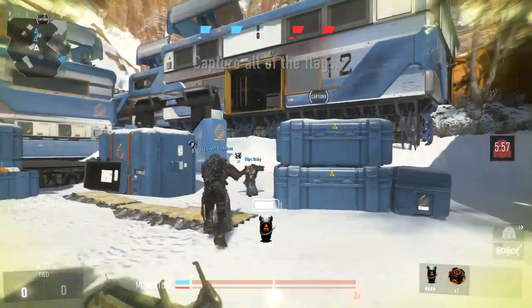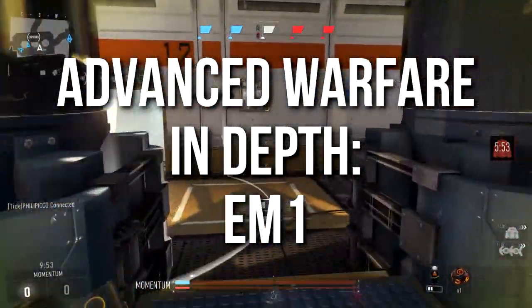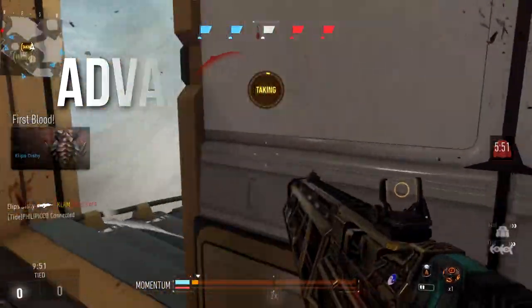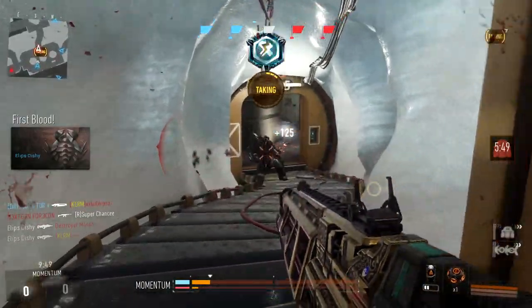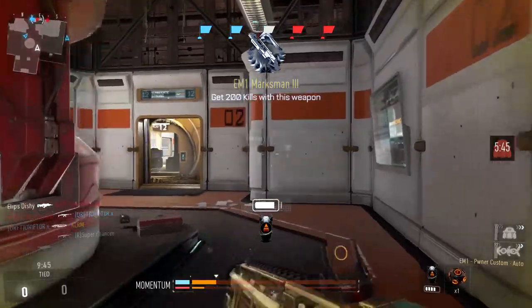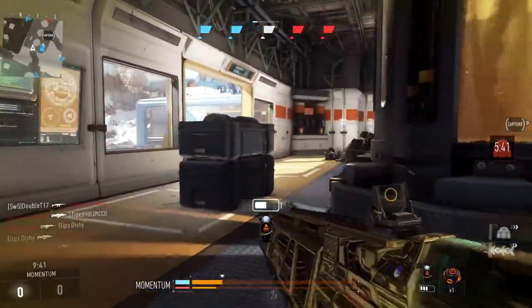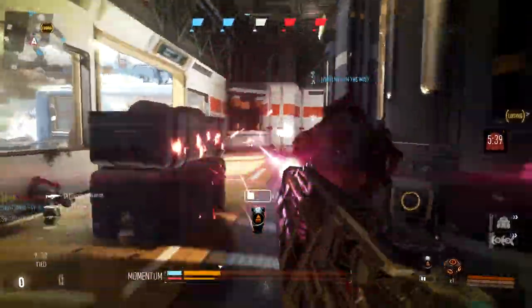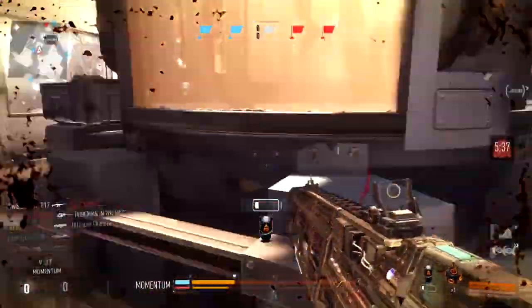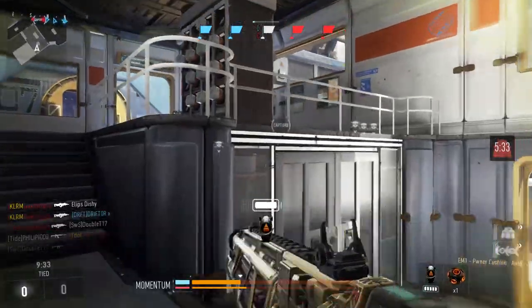Hey guys, Drifter here. Welcome to Advanced Warfare In-Depth. In today's episode we're going to be reviewing the EM1 laser weapon. This is an unusual gun even in a game full of unusual guns because it is literally a laser. I feel it's very underrated — even after being buffed, it's a little underrated. I'll be playing exclusively with the EM1 Pwner because that is by far the best variant, and I'll explain why later on.